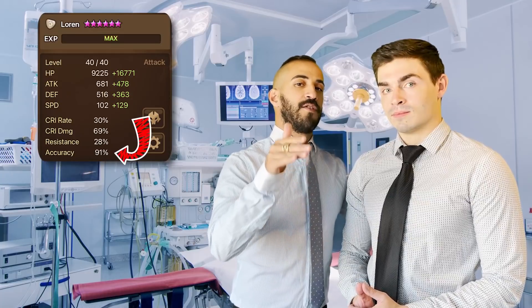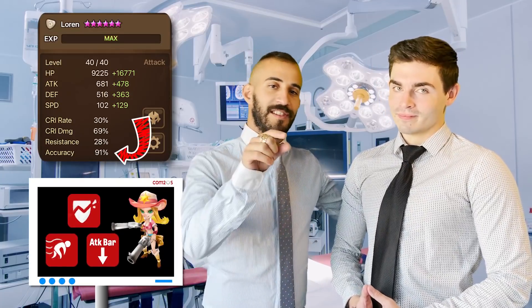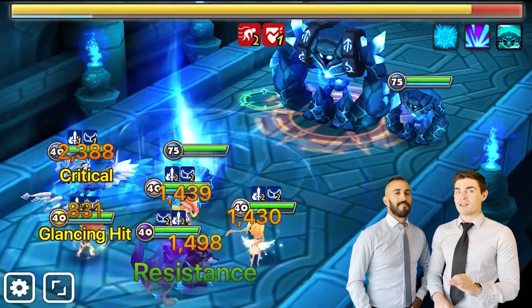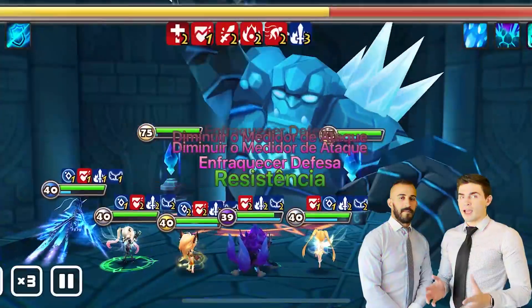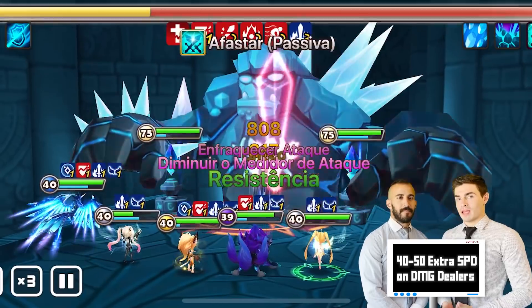Another important thing to check on your Lauren is whether she has enough accuracy to consistently land the death break, slow, and attack bar reduction she's there to do. Since B12's inception, the mid-boss has bumped up his resistance to about 100%, so you're gonna want something in the range of 80 to 85% accuracy on your Lauren. Even though speed is not the most important thing for your DPS units, nine out of ten doctors recommend having at least 40 to 50 extra speed on your main damage dealers.